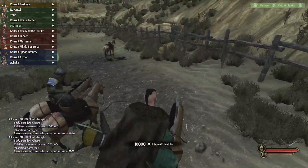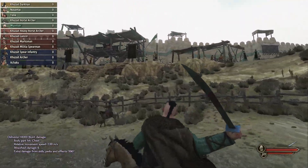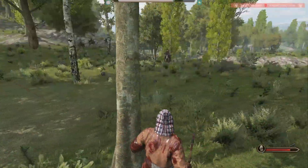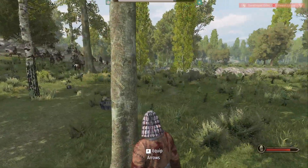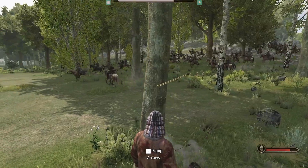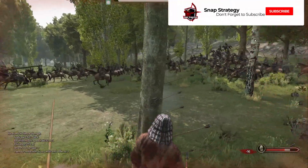The longer you fight with a kingdom, the higher reputation you have with them, meaning the next army you join you can begin at a higher tier — which is a great feature to stop you having to start from nothing each time. If you manage to reach 20,000 clan reputation you can join as a vassal and get some rewards for doing so. And once you reach tier 6 you can personally command one of the formations, which is a great way to show progression.